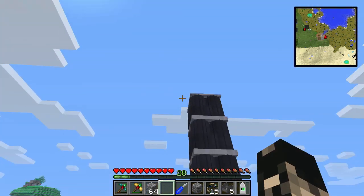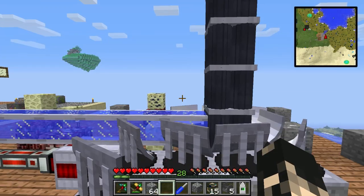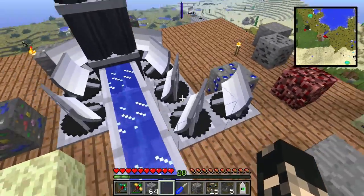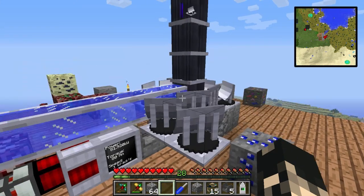So that's how you make a solar tower. One thing to worry about: don't jump on the mirrors, because they will break — not like fall apart, but actually break and you'll have to replace them with new materials.